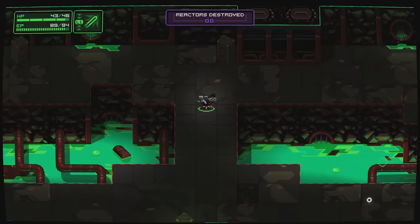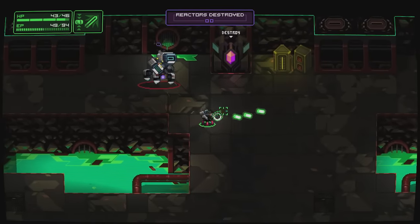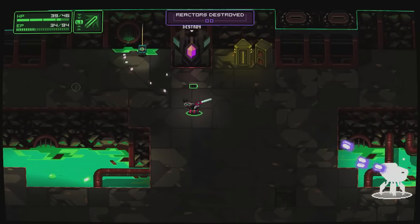In NeuroVoider, you're controlling a small robot blasting his way through many different levels and taking out other robots. There are epic bosses every five levels, while you're gaining all sorts of randomly generated equipment and going through randomly generated levels.